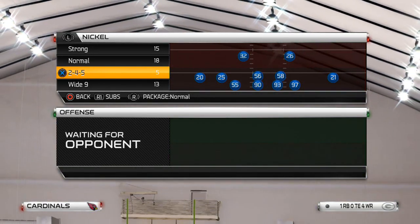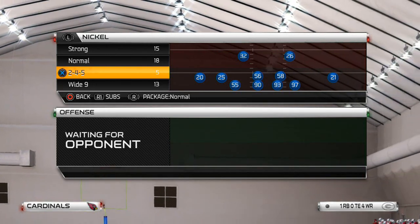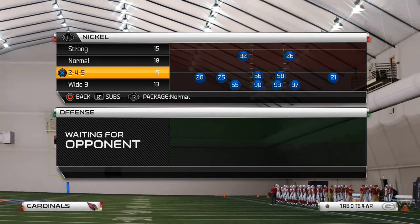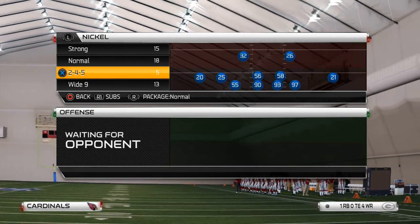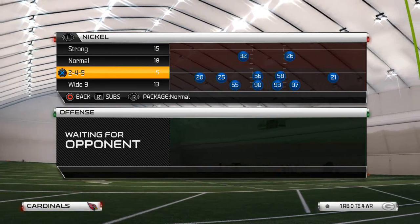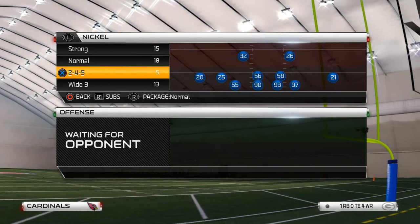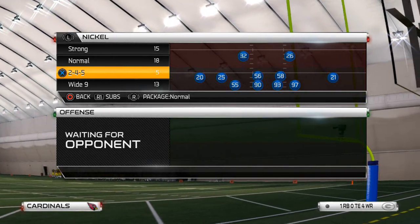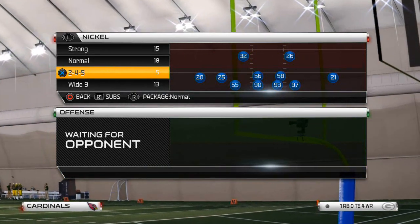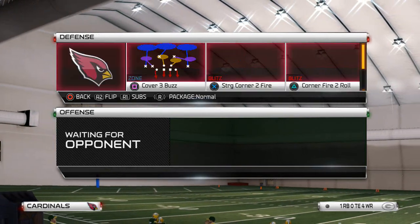What is up Madden NFL 25 Gamers. Today we're going to be taking a look at the 2-4-5 Formation. We were talking about this over the weekend with the Mudd Invitational. One of the Mudd Invitational champions for the PS4, Tweezy, runs a lot of nickel 2-4-5 defenses and one of the things they were talking about was his creation of the mid-zone blitz. So today I want to break down the mid-zone blitz and talk about the weaknesses of it, the strengths of it, and all of that.